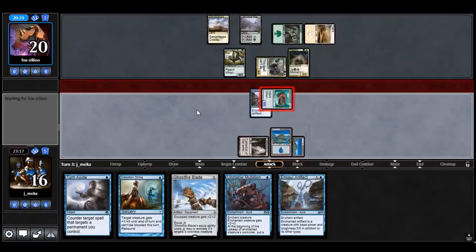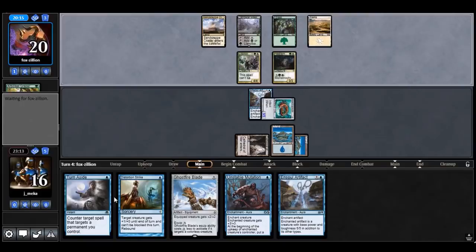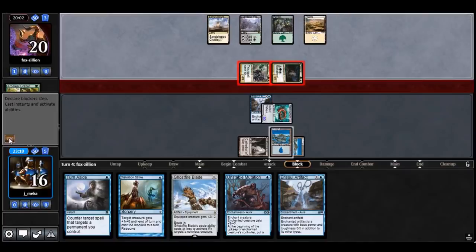I'll probably block with the Arboreal Grazer. If I draw another island I can Distortion Strike, put Unstable Mutation on this, and attack — that's actually 11 damage. I'm not sure I'll go for it without another island since I want to keep Turn Aside up. If they tap out they just die. I'd like to see a tap out.